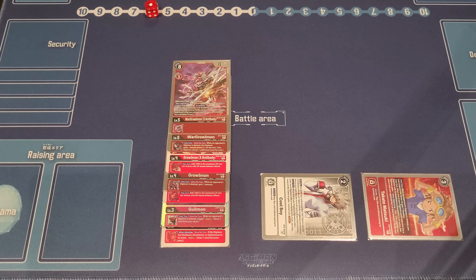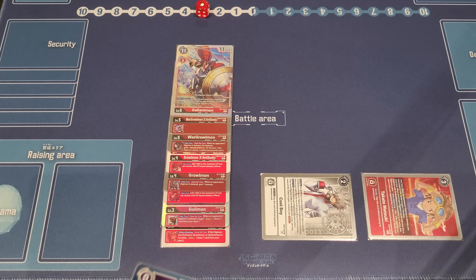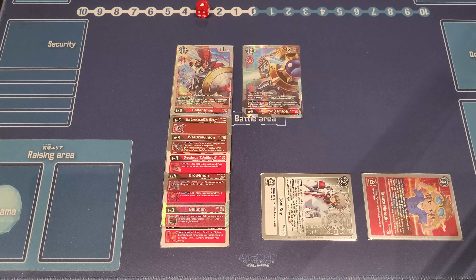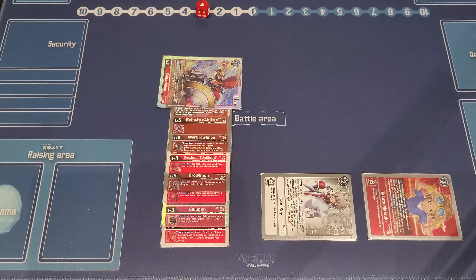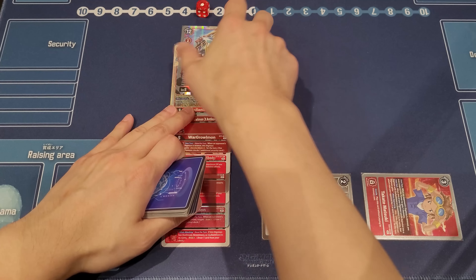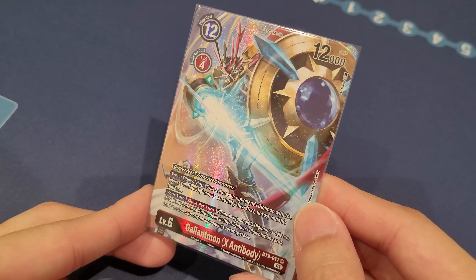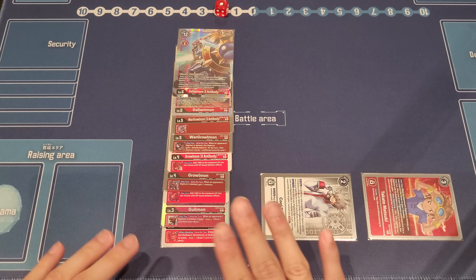This is the most optimal way. Pay three memory to go into Gallantmon — at this point, whether you have the normal Gallantmon or Gallantmon X Antibody doesn't really matter, but ideally go with Gallantmon first. Swing with Gallantmon — hopefully no target to delete so it gains extra DP. Swing for three checks just like before, then go into X Antibody for one memory. If there's nothing to delete, you get the unsuspend. If there is something to delete, that works too. Ideally we don't want to delete anything so we can unsuspend and swing again.